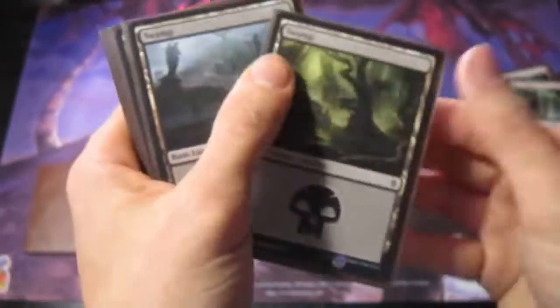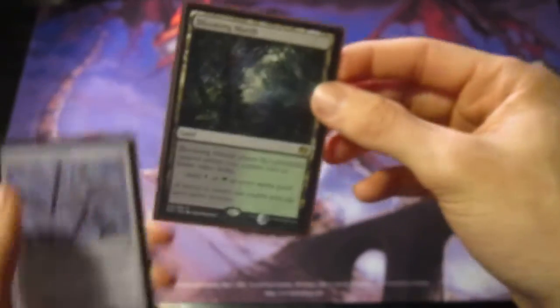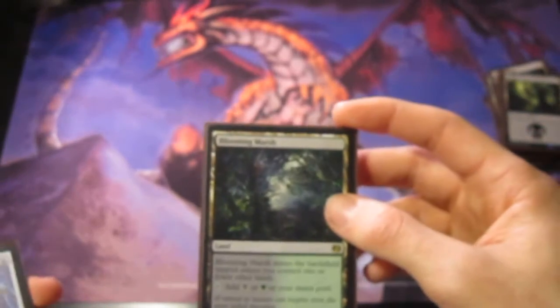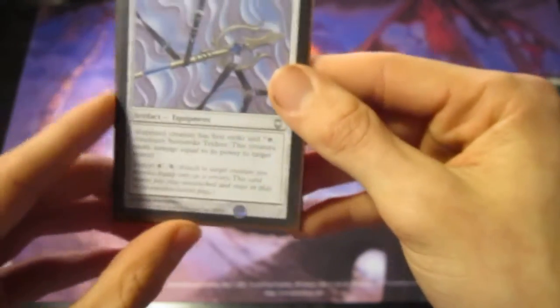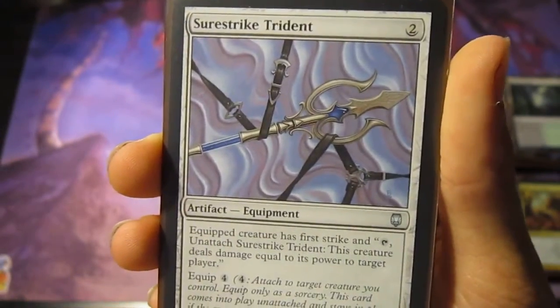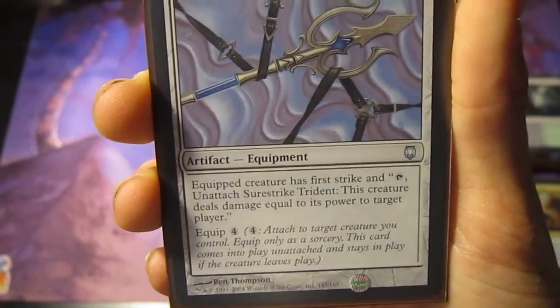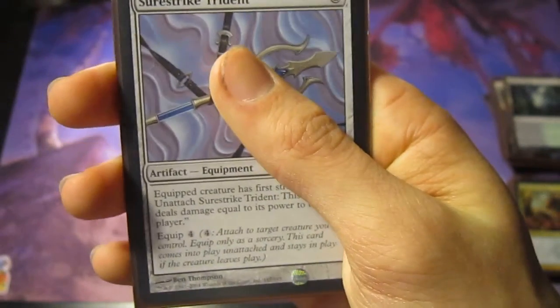On the sideboard, here are some lands you could throw in. Blooming Marsh is a good one — I know there are other dual lands, I just don't have them because budget. Sunstrike Trident can give creatures first strike. If they have first strike and Death Touch, that automatically kills almost everything. I originally had these in the deck until I got Jalissa the Traitor.